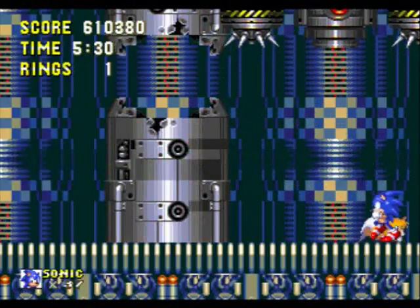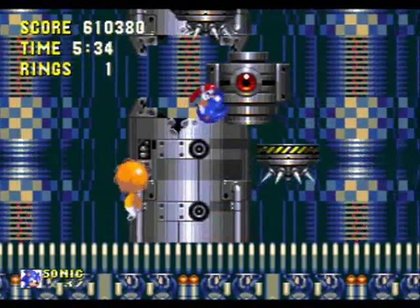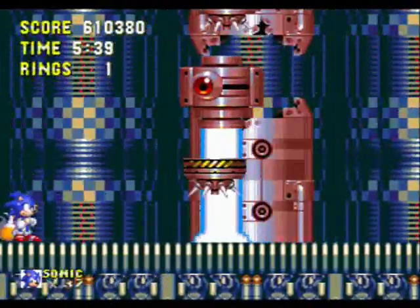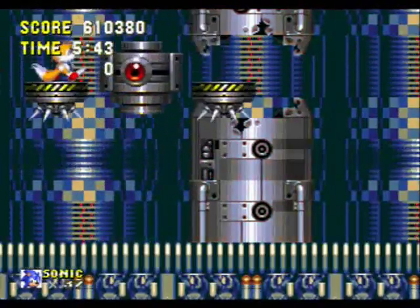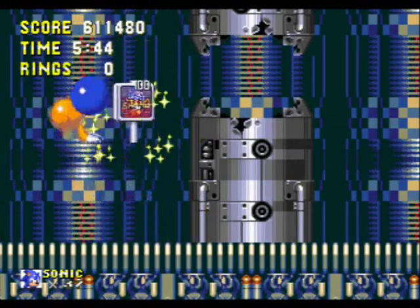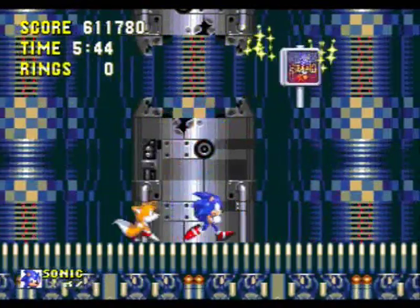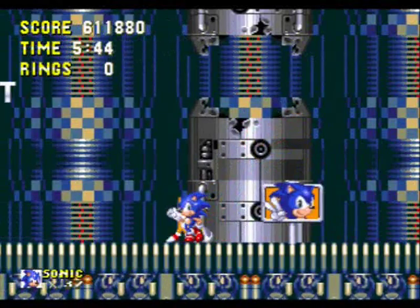You can kind of cheese it if you hide in the corner, but if you immediately hit him and then hide in the same corner, he can get you with his platform when he stretches out. So you do need to keep switching sides. And you do not want to accidentally stand on one of his platforms, because bad things will happen. But luckily he's pretty much already dead. Let's hit this signpost for the very last time — and let's head on over to Act 2.